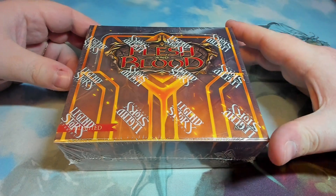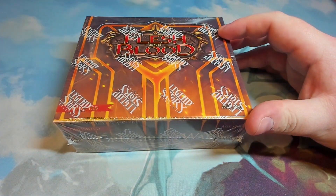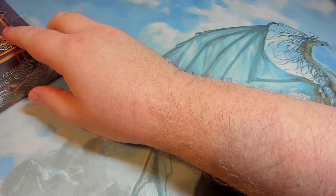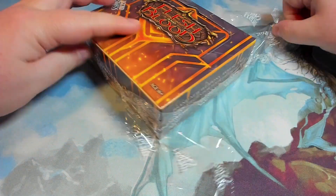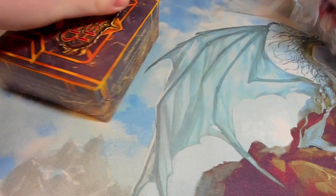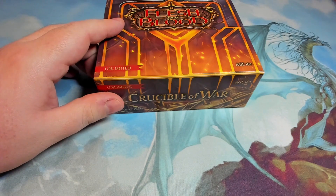Welcome back to Raw Card. Today we'll be looking at the Flesh and Blood Crystal of War Unlimited Edition. It has 24 boosters so we'll get through the whole thing in one sitting — a bit quicker than usual, although I'm not too sure how these packs are set out for that kind of stuff.